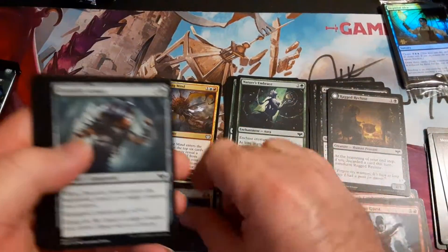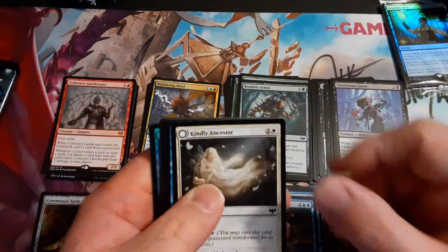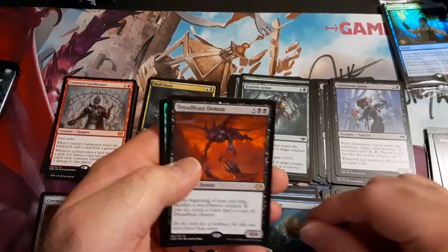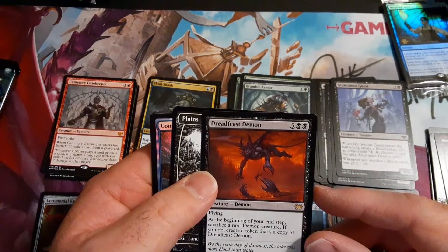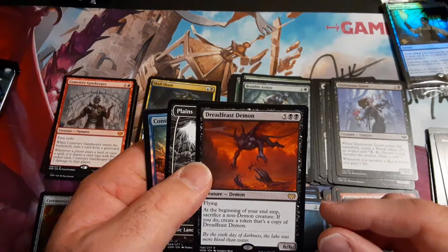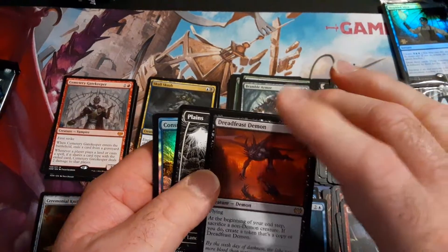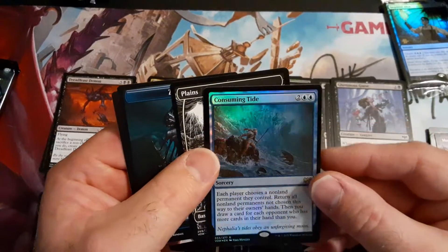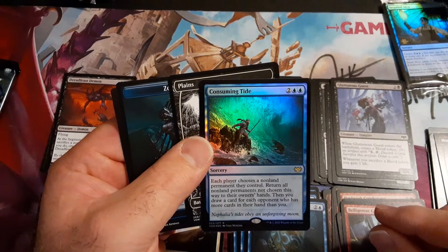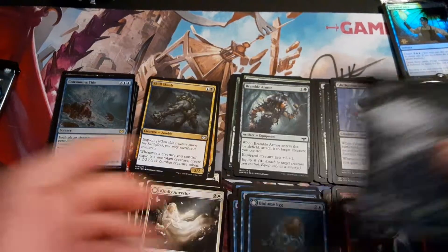Blue, white, red — kind of all over the place. I do like that equipment a little bit. We got a blue and a black — Dread Feast Demon, flying. At the beginning of your end step, sacrifice a demon creature; if you do, create a token that's a copy of this. This thing is really, really strong. And we got a foil rare: Consuming Tide — return permanents they control, not only impermanence. That's actually pretty cool. Foil rare, two packs to go.